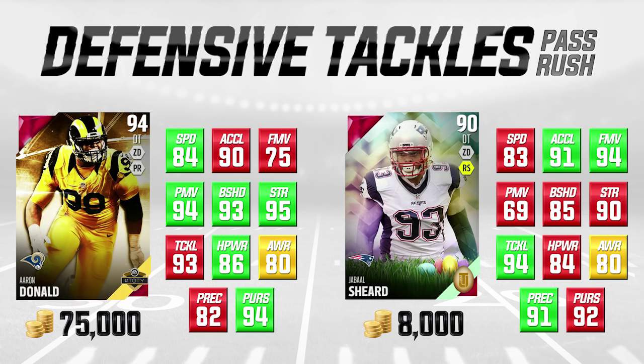It is an Easter card, so I don't know if that had anything to do with it. But Jabal Sheard at 90 overall is still a really really good card for 8,000 coins - a great budget option. He can also do a little bit better against the run than John Randall, so if it's a third and four or five and your opponent might run, you might consider Jabal Sheard over John Randall.